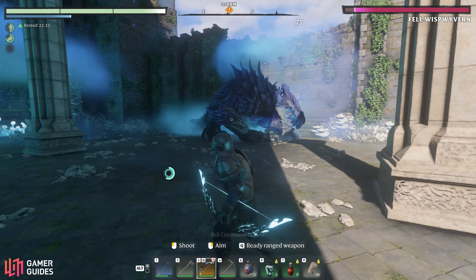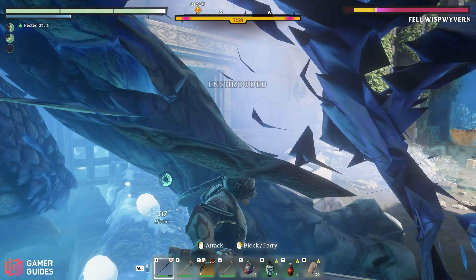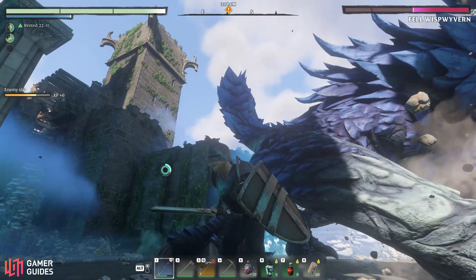When you see the boss stand on its hind legs with a ball of shroud magic in its mouth, you need to shoot the ball to stunlock the boss. You'll notice that you inflict much more damage while the boss is stunned. If you don't do this, a group of critters will spawn and you'll miss your chance to stun the boss.